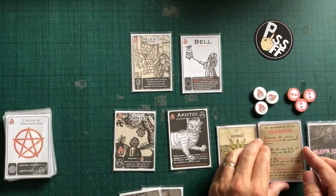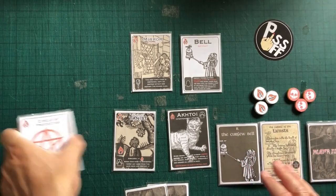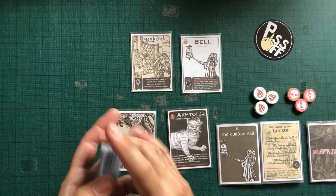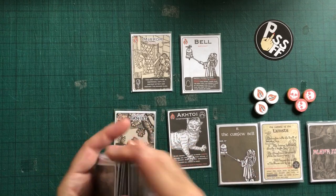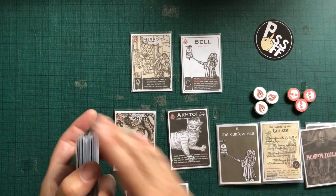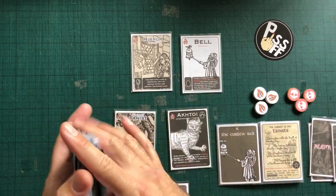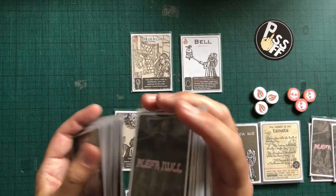So I get two cards. Now when I can't draw enough cards to draw my starting hand for the turn I must go into the next hour. So now hour two, the curfew bell. This is the second round, second hour, and the last hour that doesn't have interference cards added in. These are three that I shuffled at the start — they're all a major pain in the ass and they will start getting shuffled in one for each hour as we progress through the night.